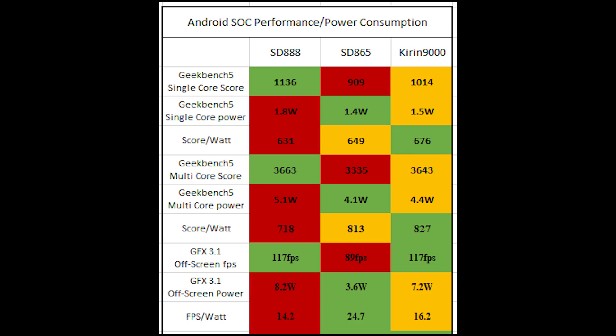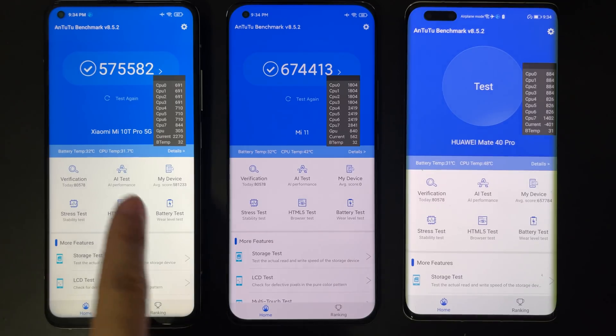Now we've finished the GPU test and added the data to our Excel table — we have three more rows. Looking at pure performance, the Snapdragon 888 and Kirin 9000 are both very good and they beat the Snapdragon 865 by a large margin. However, notice that the Snapdragon 865 is extremely power efficient — it uses only half the power of the Kirin 9000 and even less than half the power of the Snapdragon 888. So its power efficiency is much, much better than that of the Snapdragon 888 and Kirin 9000. Is it really that meaningful to have this high performance while power figures shoot through the roof?